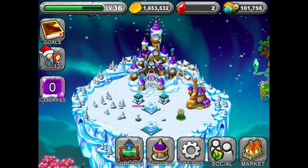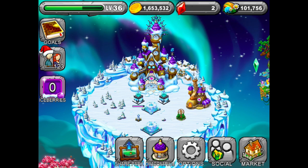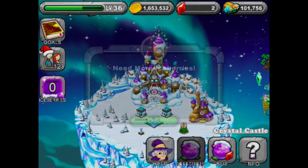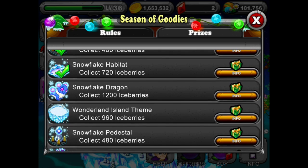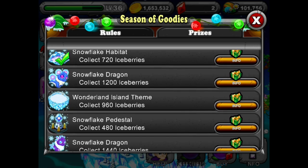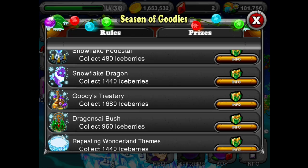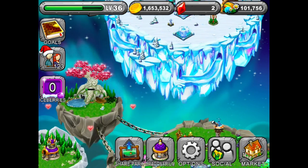Hello everybody and welcome back to a Dragon Veil update. As we can see, we have our holiday island theme. We have 140 more ice berries to unlock the dragon, which is called the snowflake dragon. After that, if we collect it, we get the wonderland island theme, another snowflake pedestal, another snowflake dragon, goodies treatery dragon, side bush, and a repeating wonderland theme.